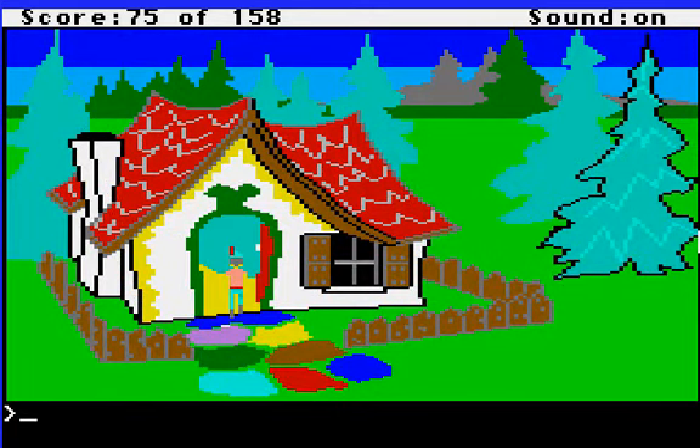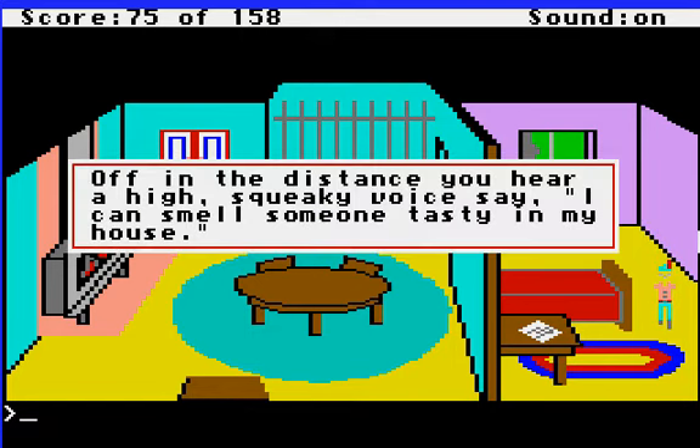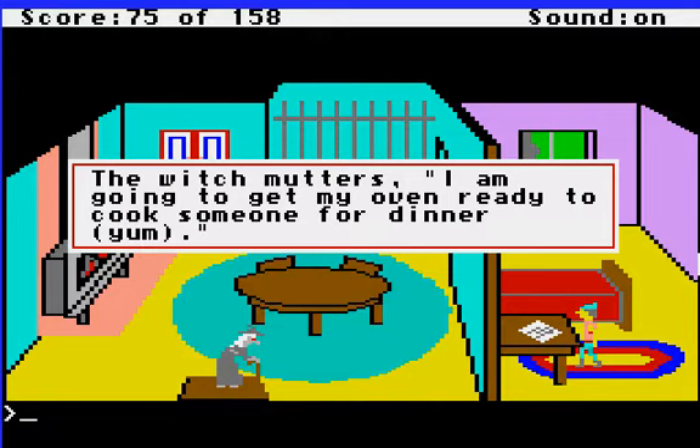So if I restore my game now — yes, so this is when she's not at home. Now, there is something in this cupboard up here, but it's probably best to retrieve it later. You do have enough time to get it if you're fast. Off in the distance, you hear a high squeaky voice say 'I can smell someone tasty in my house.' That's kind of a warning — the witch does reappear after a few moments if she's not home right away. Once you go inside her house, she'll come in, but she can't see you in the bedroom off to the side.